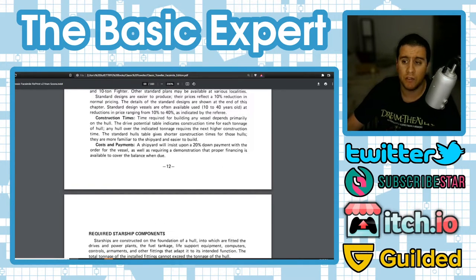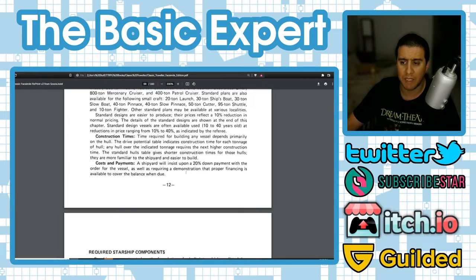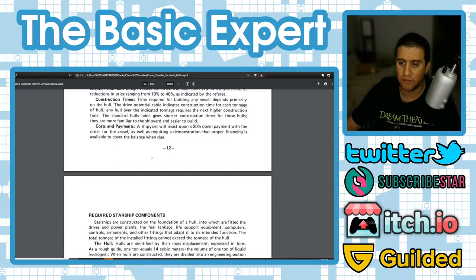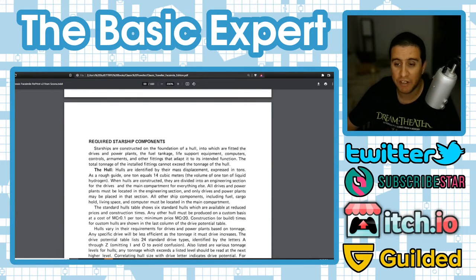It's like buying a house — the bigger the down payment, the less financing you need. The bank requires you to prove you have a business plan. What are you going to do with the ship? Do you have a trade route or clients lined up? You need to present a business plan to get financing. Or you could lie, get the ship, go pirate, and not pay anyone back — but you'll be wanted. That could be a fun adventure too.